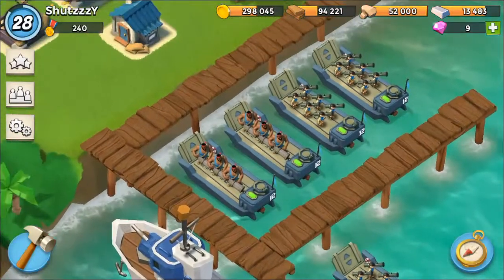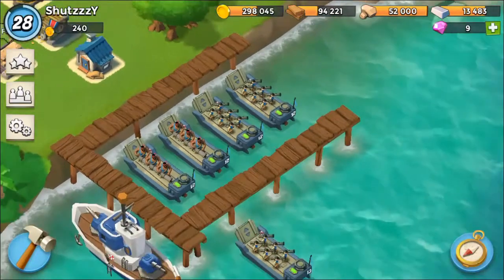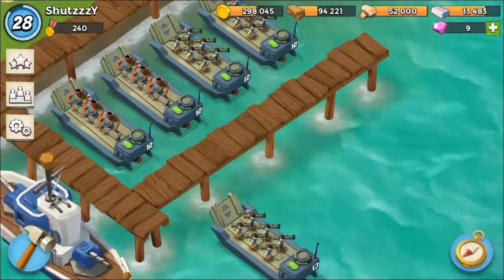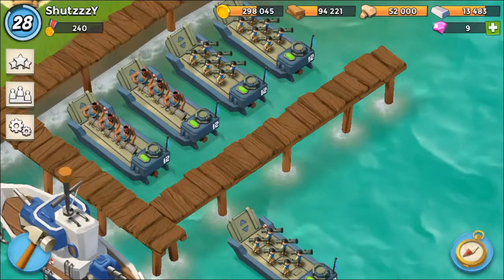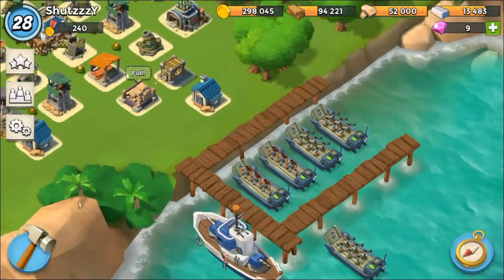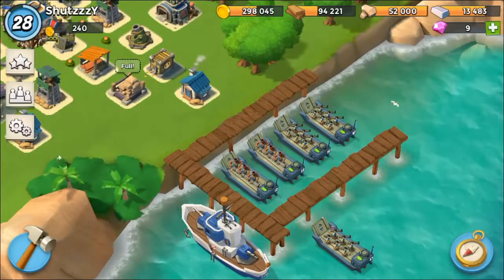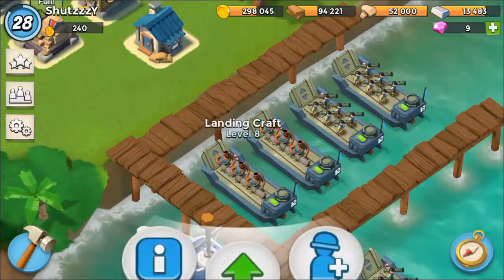As you can see, I have five landing crafts here. Out of those five, two are filled with heavies — two sets of heavies, each having three heavies — and three sets of zookas. My one landing craft on the bottom is level nine, and all the rest are level eight. I recommend keeping a proportional balance of zookas and heavies. Heavies are really important because they take all the damage and give zookas the opportunity to attack and destroy.